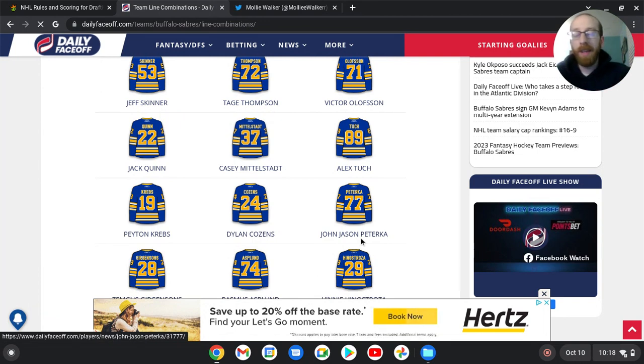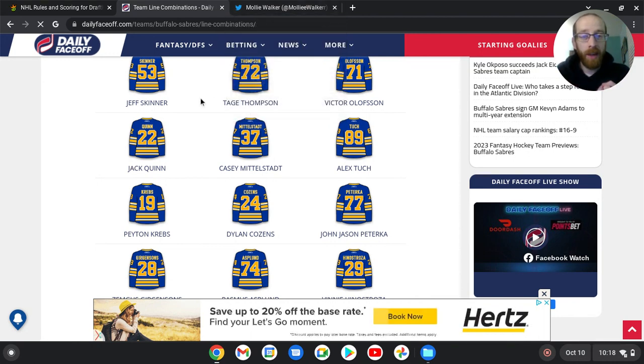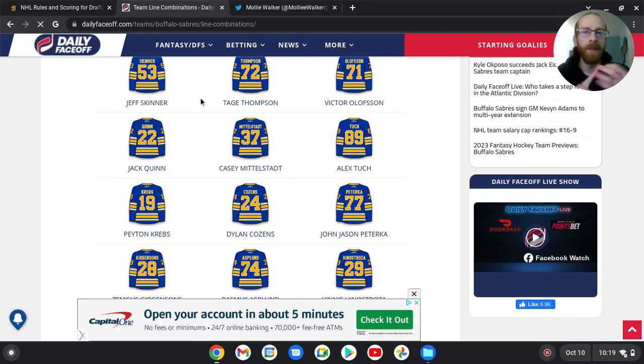Another team — we'll use the Rangers. Maybe instead of going Crider, Zibanejad, and Kako as your top-line pairing, you go Crider, Zibanejad, and Adam Fox — one of the top offensive defensemen in the league. So for GPP, just make sure you're correlating; get at least three guys in there so you have the possibility of the trifecta goal — you get the goal and the two assists with players in your lineup.